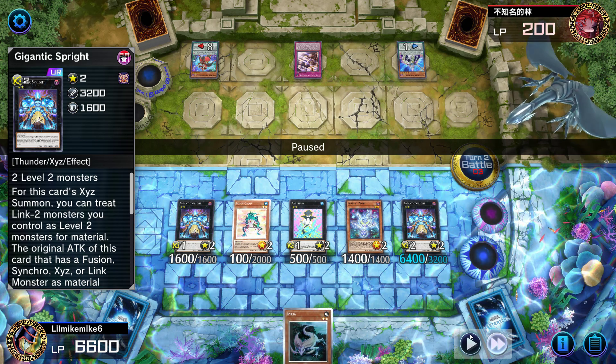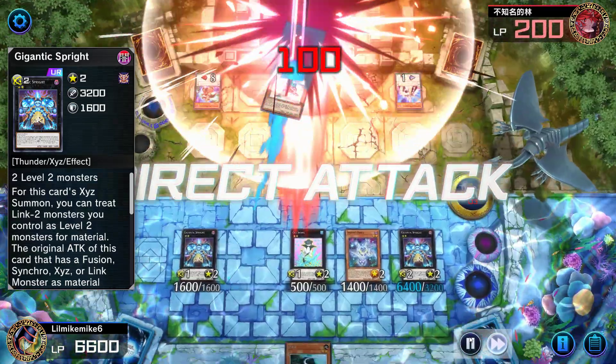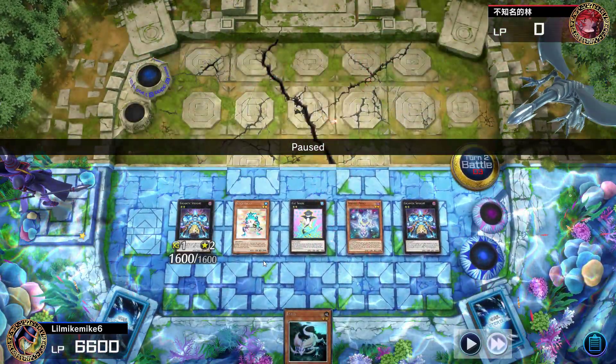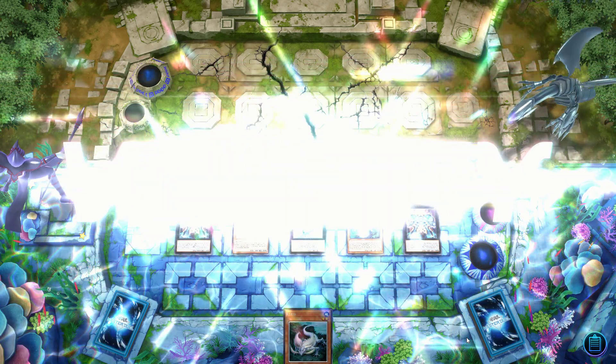That brings it to 6400, which means my opponent is going to die. I attack them with Ronin Toad for the extra flair — take that L, hold it. GGs my boy.